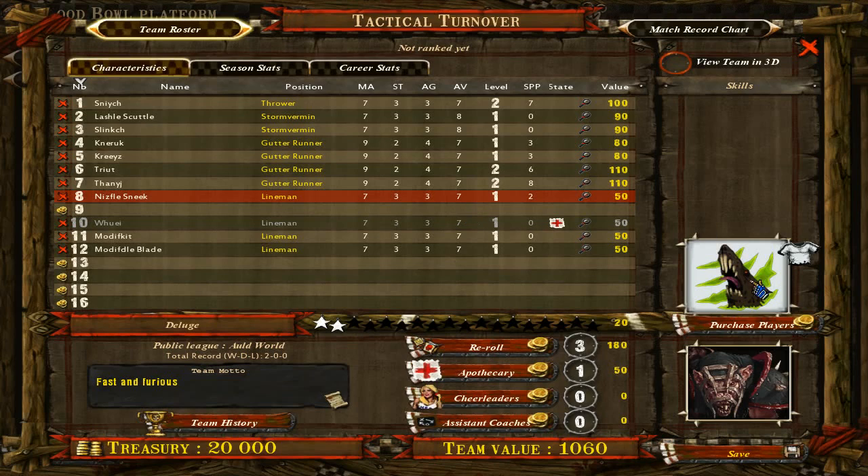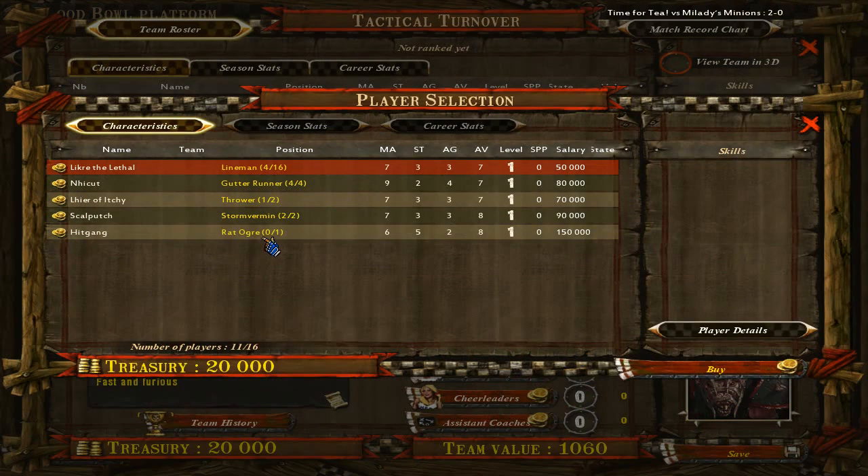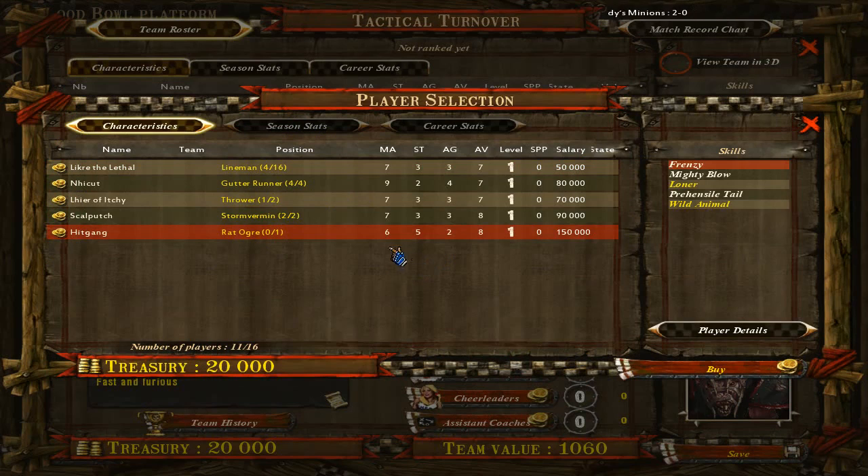Now if I was to throw a Rat Ogre into this mix — let's have a look at him. Yes, he is fast and does have strength 5 which is needed for this team. But the problem is he has armour value 8, which means he's as sturdy as a Storm Vermin, and a Storm Vermin gets hurt quite often. And he doesn't have thick skull.